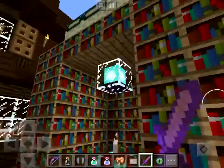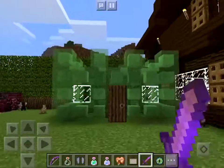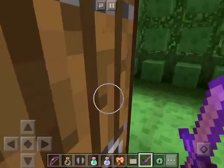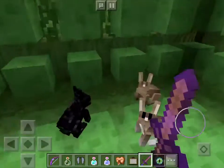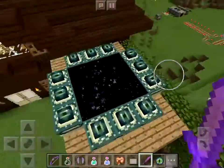You can jump into the pool and I put lava underneath. Then I've got my enchanting table and my jumping house — jump, jump, jump. Let me just fly.